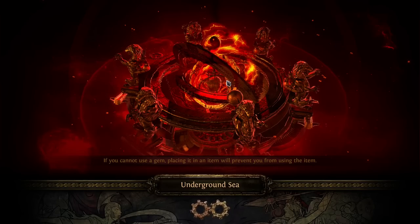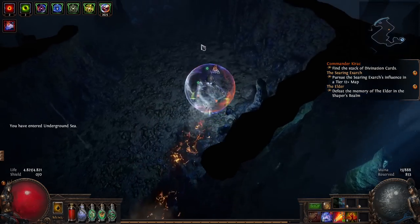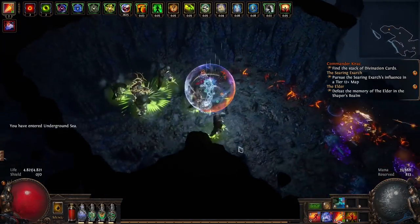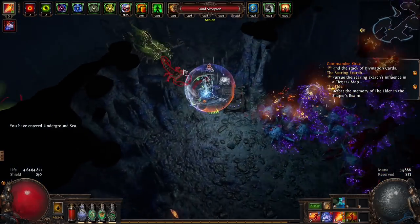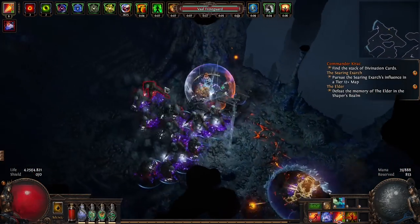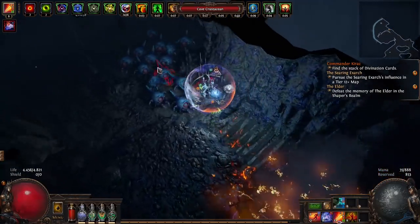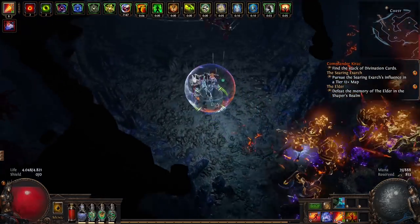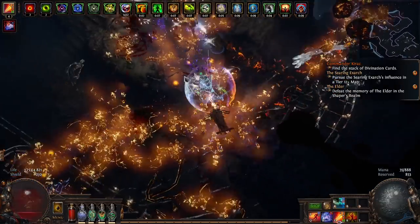We try to get to the boss as fast as possible — that's the right idea for this kind of map. He can be on the right side. You see there on the upper right side: it says 'finds a stack of divination cards.' When this notification vanishes, the stack of divination cards has dropped, and your loot filter won't show it.